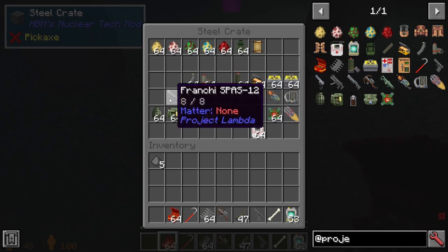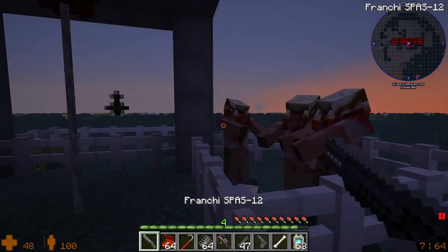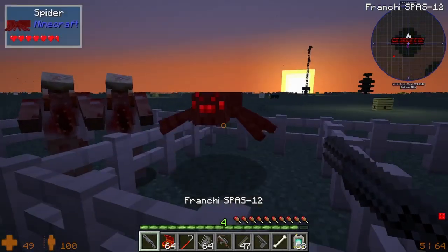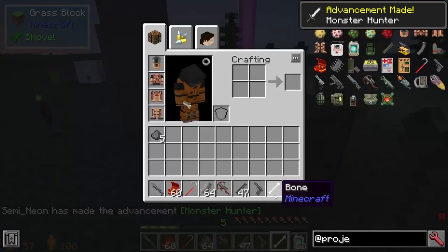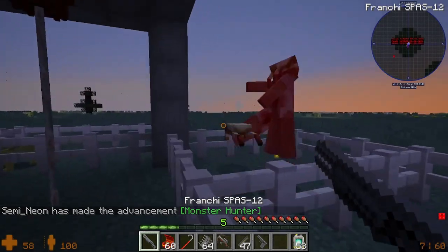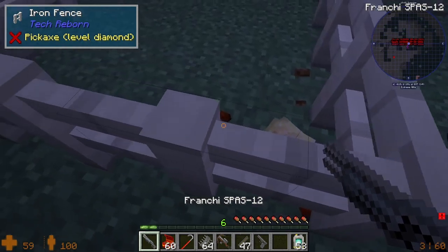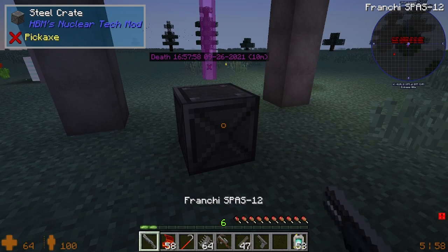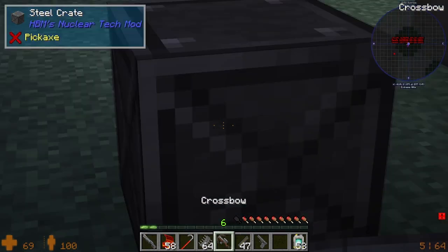We're going to try the 12 gauge shotgun. It actually knocked the head crab off. That sounds pretty realistic too. It reloads pretty well. I'm going to go ahead and pop the other two. One downside: it doesn't show you how many rounds are in the chamber.